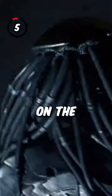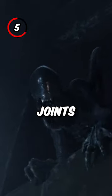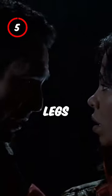Number five: the legs on the practical and computer-generated aliens are different. The practical ones use joints like humans, but the computer-generated ones have extra joints in their legs.